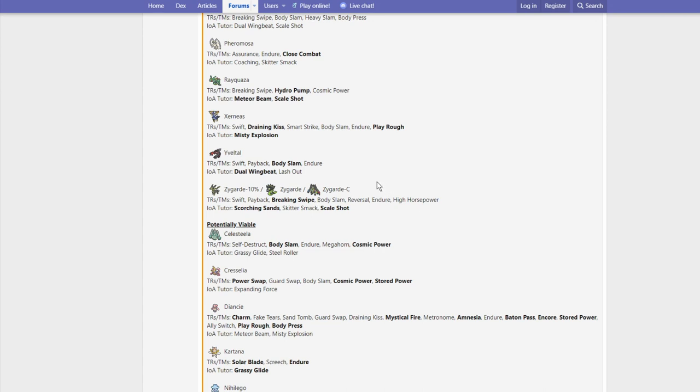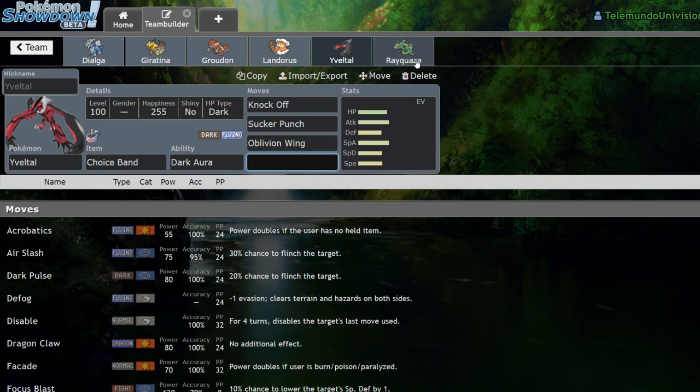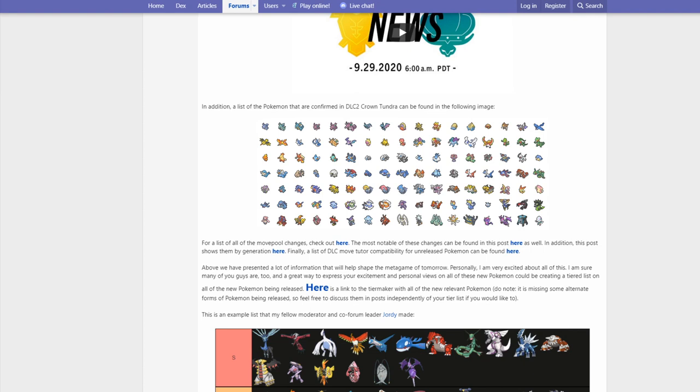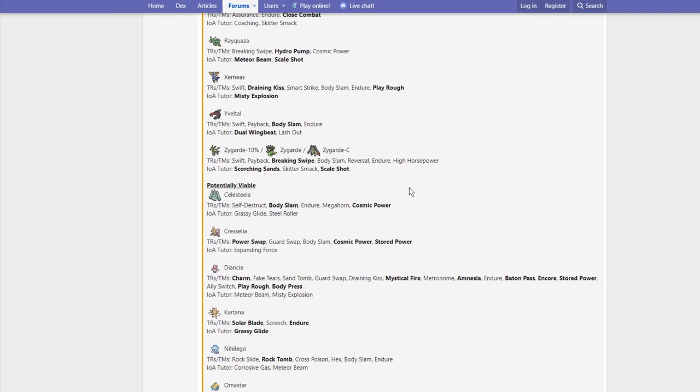Zygarde 10%, Zygarde, and Zygarde Complete get Swift, Payback, Breaking Swipe, Body Slam, Reversal, Endure, High Horsepower, Scorching Sands, Skitter Smack, and Scale Shot. Personally, I think the only thing that matters here is Breaking Swipe. Zygarde Complete was mostly known for going for Coil and debuffing moves. They would get a Light Screen up with Fini and do so much to lower your damage output so Zygarde Complete would slowly wear you down, because it doesn't have the highest attack stat — base 100. Now that it has Breaking Swipe, it has a better option for lowering damage output, so I think that's pretty threatening.